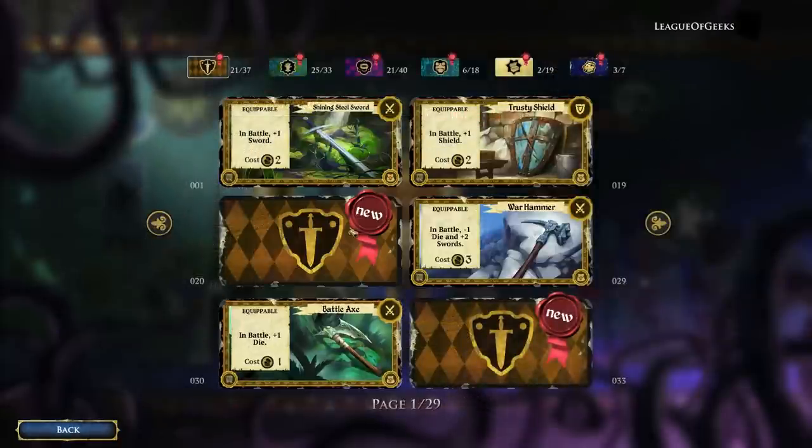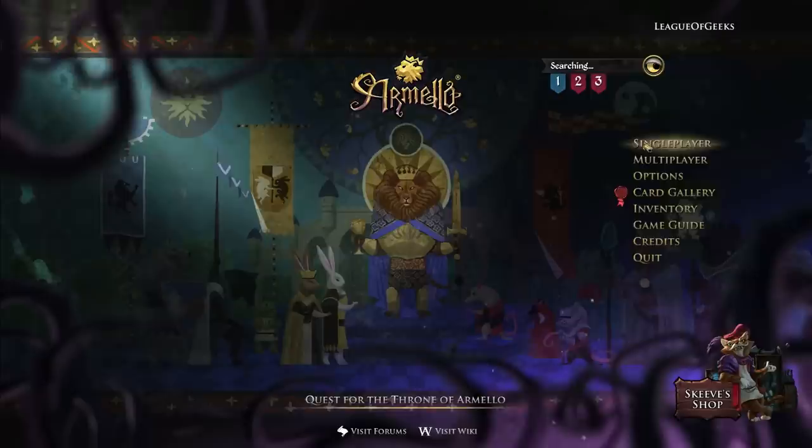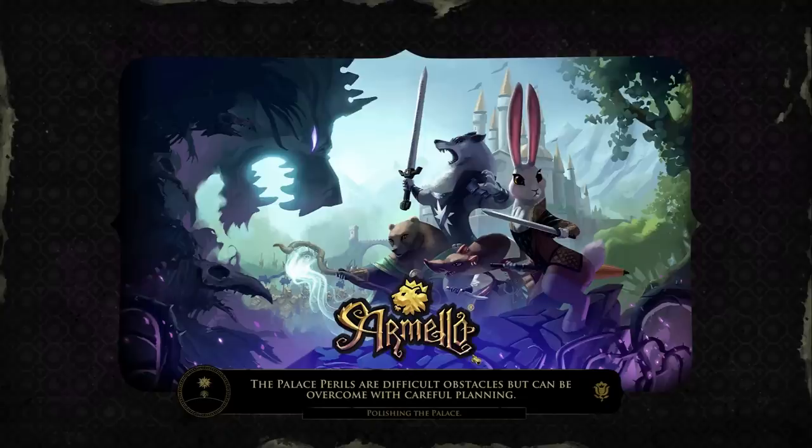Once in the queue, you can back out of the lobby, check out the card gallery, or even start a single player game while we search for players.